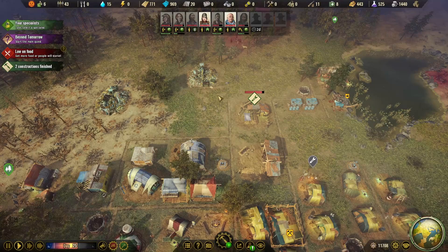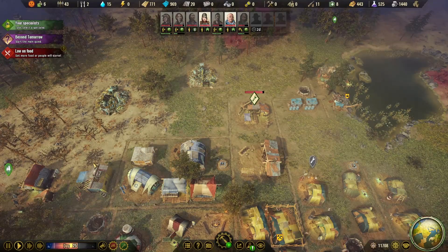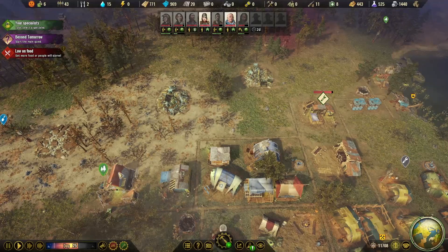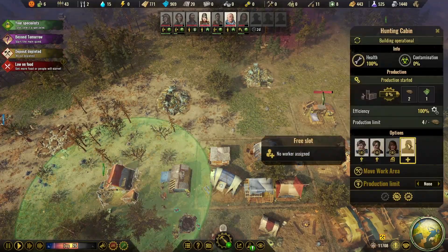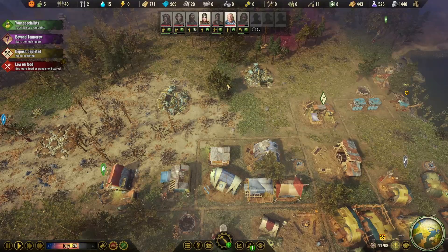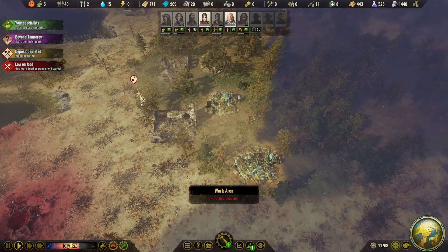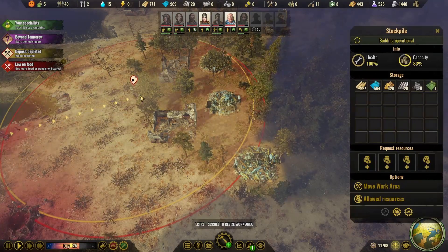Right now we're going to only have one person doing the maintenance. As of right now, we don't need more than that. But I might add another person on to the hunting cabin to try to get more food. We have another area that is available too.